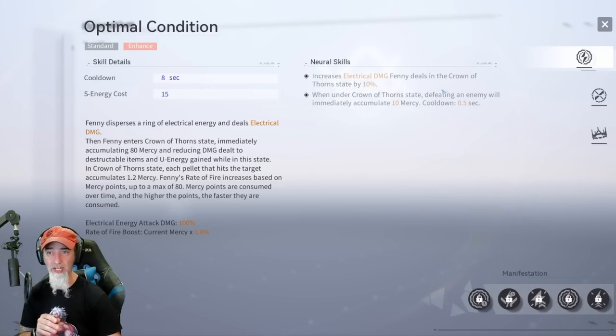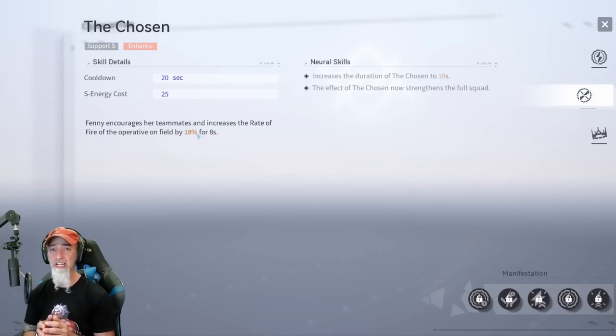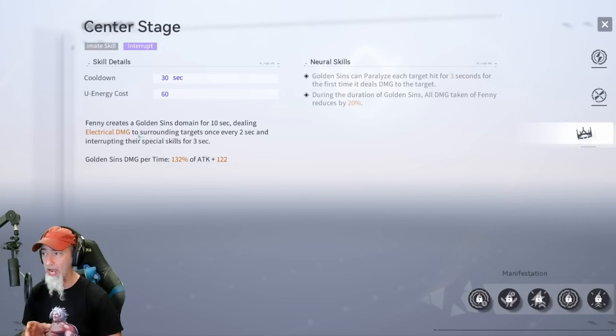As a support, Finny encourages teammates and increases the rate of fire of the operative on the field by 18%, so whether it's a sniper, assault rifle, or pistol, they'll fire much faster and deal a lot more damage. I used this in the beta and it definitely made a huge difference. Her ultimate creates a Golden Sun domain for 10 seconds dealing electrical damage; she's in an iframe and interrupts surrounding targets' special skills once every two seconds — pretty good damage especially at short range.